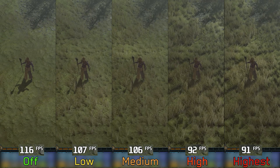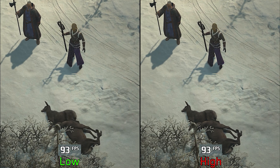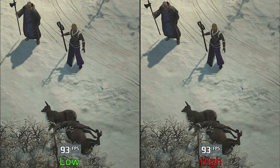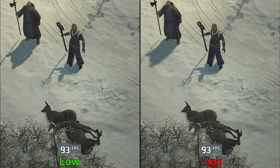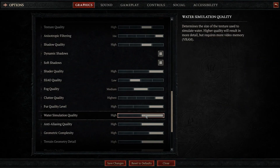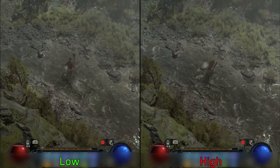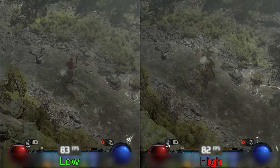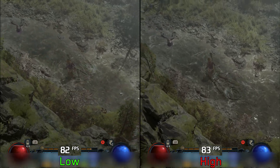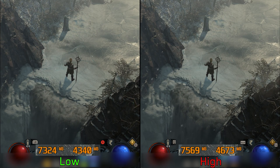Fur quality should adjust the density and quality of fur rendering, but this setting appears to be currently broken — I can't see any visual or performance difference between low, medium, and high. Water simulation quality adjusts the quality of water simulation effects, and visually the difference between low and high is not significant since low doesn't completely turn off these effects. However, in some scenes high can use more VRAM, so I recommend low water simulation quality.